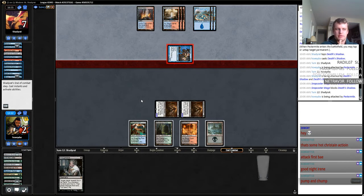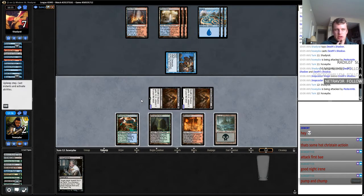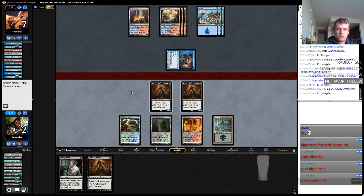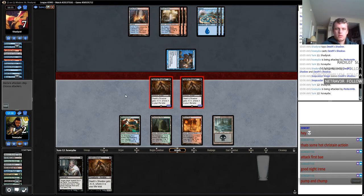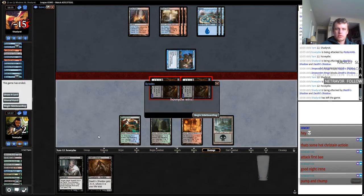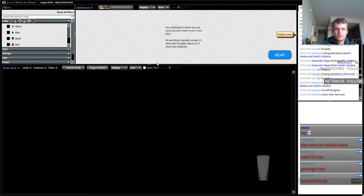That can mean a lot of things. If he's got a tapper, then he still keeps playing. Or he can just have nothing. Snap Cryptic — okay. I was surprised we won that game.